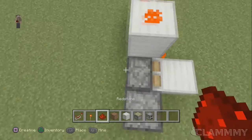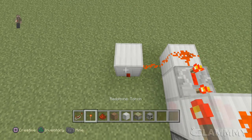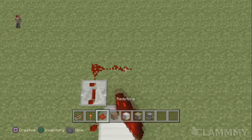So now, on the left side, you want to place some redstone right there, a block, a torch, and then place a redstone repeater this way on its fourth tick, and then run some redstone like that.